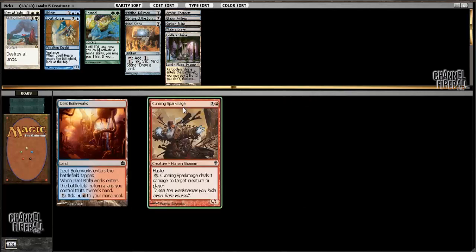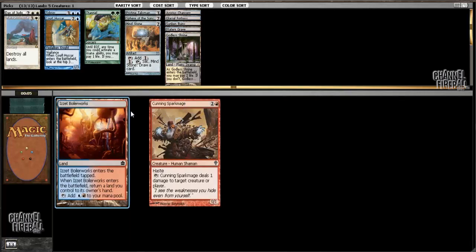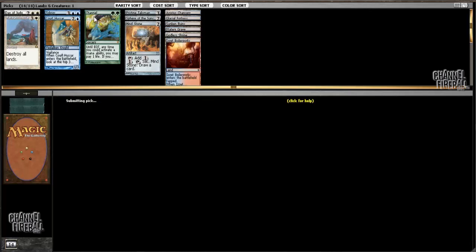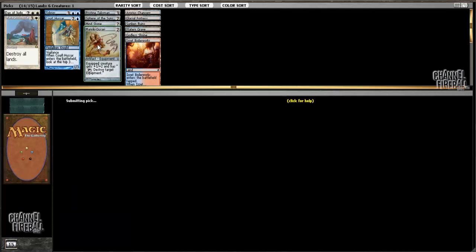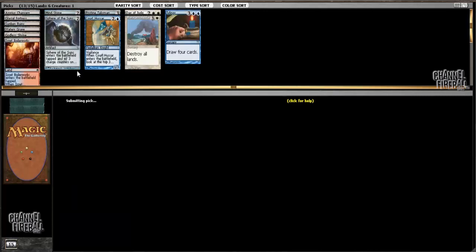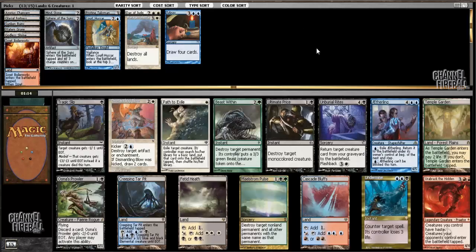I'm pretty happy with how this first pack went. Looks like I probably won't be playing with Channel, but I'm on track for just a really nice blue-white control deck. Simple, consistent. I have good mana already, and the possibility of splashing if the right cards come along.